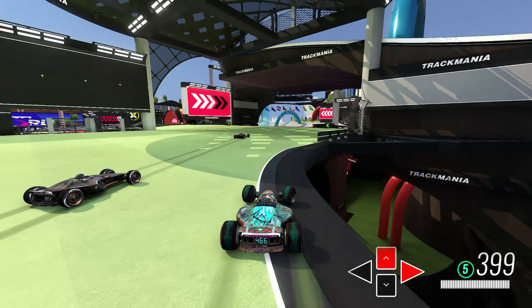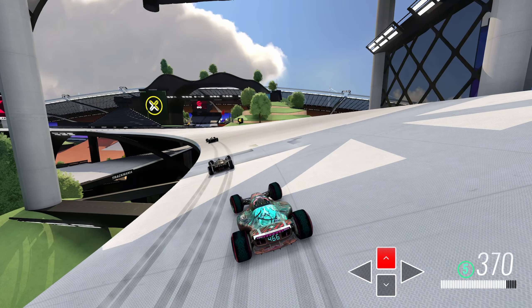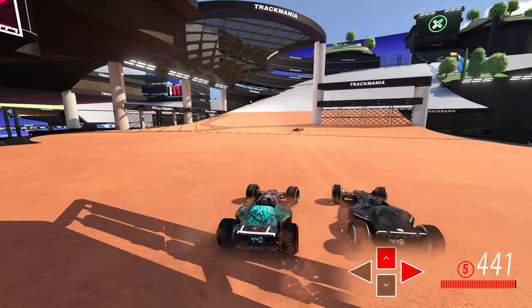Moving on into the next left-hand turn, we'll see the world record take a better inside line than I do, putting them a little further ahead. You want to be pretty aggressive turning into this turn; however, right here you'll see that I release on the left-hand turn, which allows my car to straighten out and stop the slide. This brings us into probably one of the more difficult turns in the track if you're going for a perfect line.